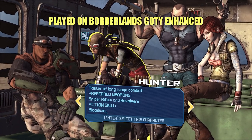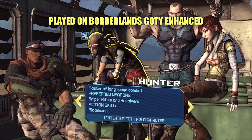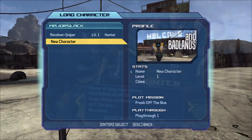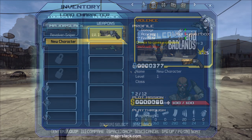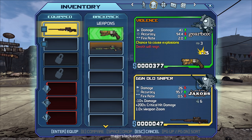If you want to follow this walkthrough, you need to have the Borderlands Game of the Year Enhanced version installed — also known as Borderlands Remastered. Select Mordecai as your character and just keep reloading a new game until you get the Violence Gearbox legendary revolver in your inventory at the start of the game. You have a one in six chance of getting this, so it shouldn't take too long.